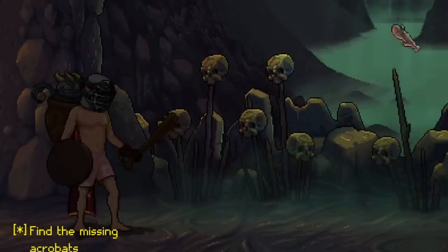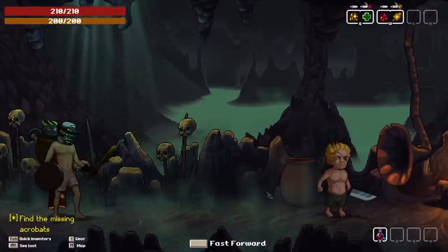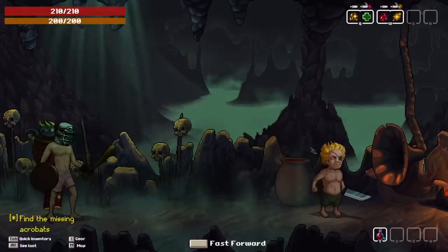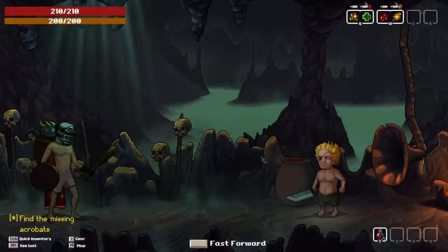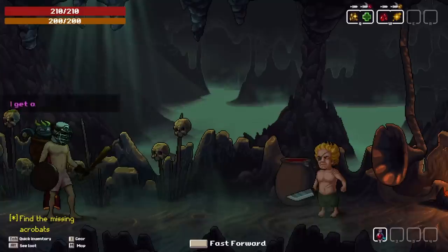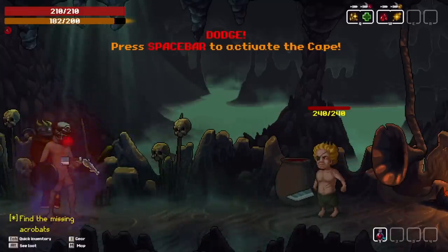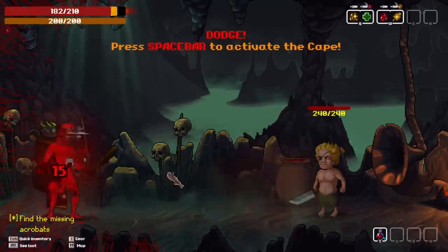So surely nothing bad will happen to us in here now that we have our cloak. These definitely don't mean anything — those are just decorations. Intruders. Well, yes, I guess we are. He's calling for help. I guess we just gotta take care of this. Friends are almost here. Dodge. Activate the cape. He stuck me — oh, it's so rude. And now he's slashing as well. No thanks.